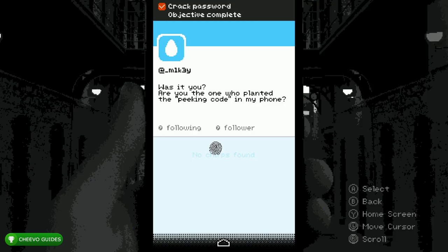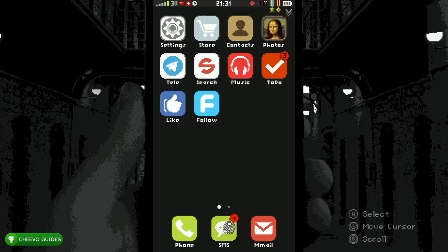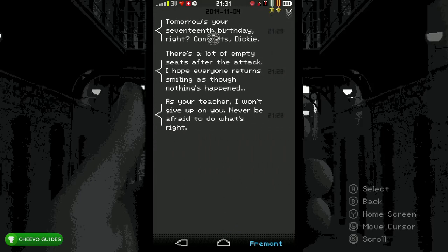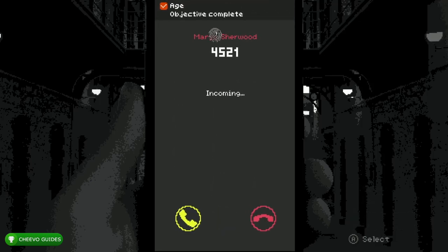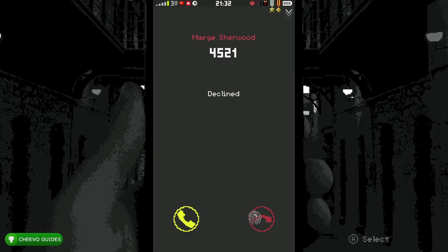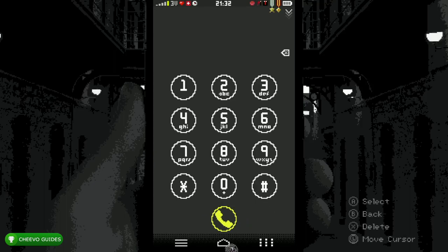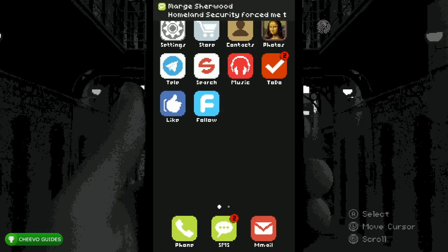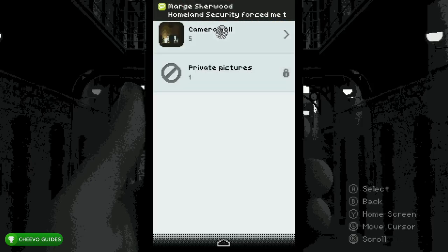Now that we're into the Follow app, press Home and go to SMS or text messages. Click the conversation from Fremont and click the top text about your birthday. You may get a call from Marge — ignore that call and press Home. Go to Photos, Camera Roll, and click the first photo. Go to Info and click the Location — that's going to give you your home address.